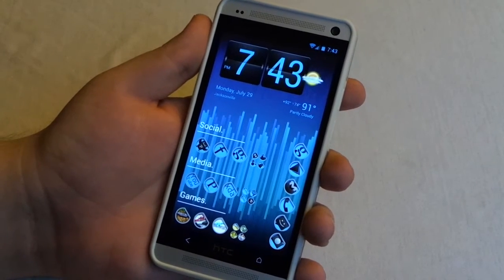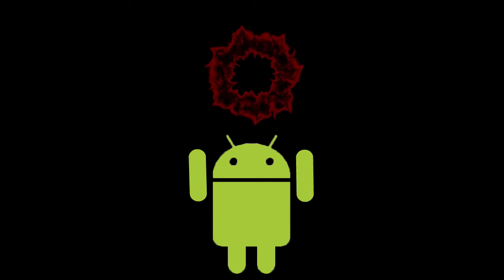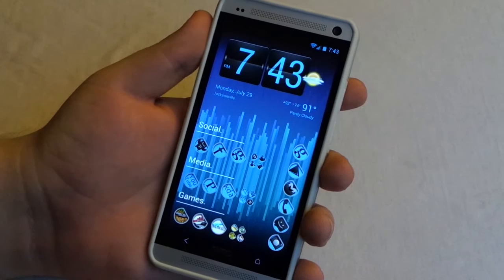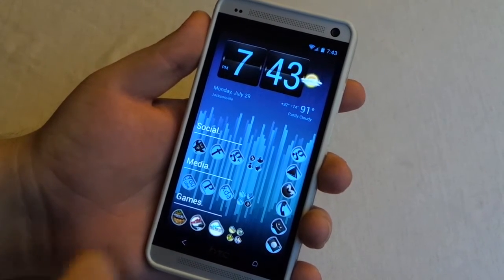Hey, what's up guys, this is my video review on the Madako Switch for the HTC One. Basically, what the Madako Switch is is that this allows you to switch between the Google Play Edition ROM and also the Sense 5 ROM.